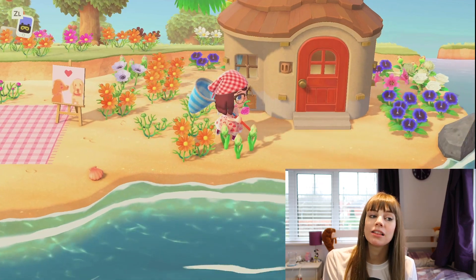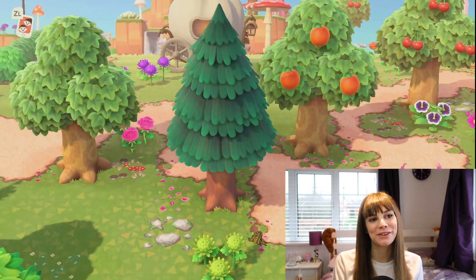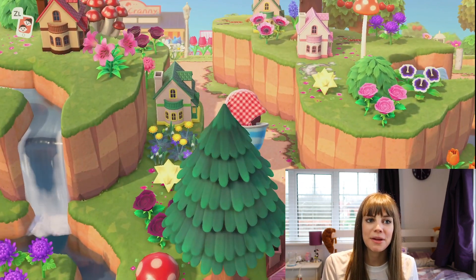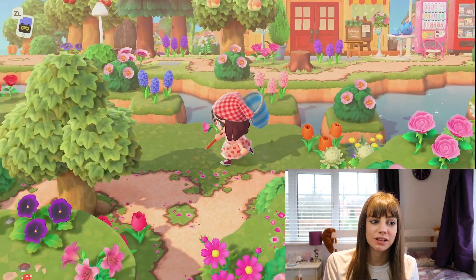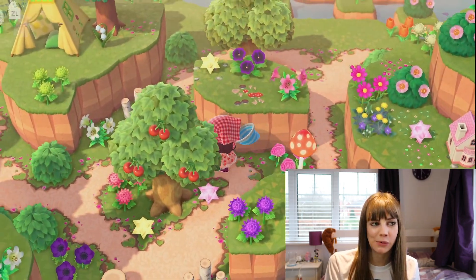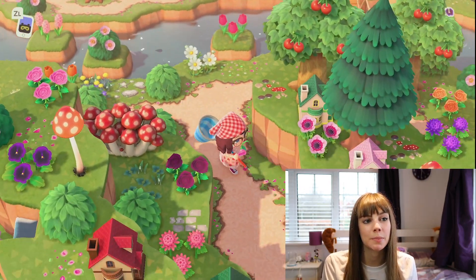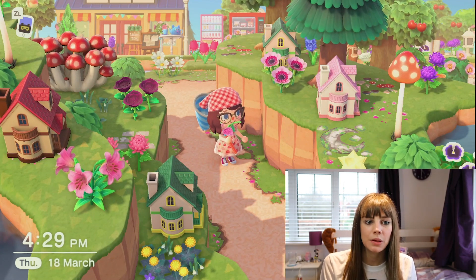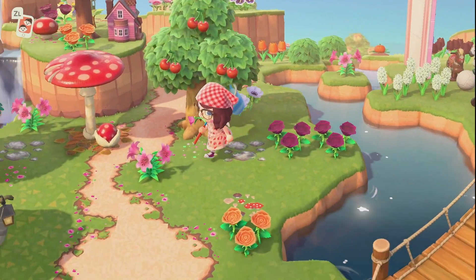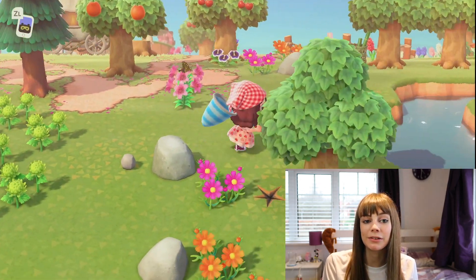I've got a few houses on the beach as well that need moving around - they're just there until I think of somewhere to put them. Over here I've got this little fairy area, so these little fairy houses for them to live in. Toy Day stuff was really lovely and it really adds to my island - it just makes it that extra bit magical having these little small houses and tents scattered around. As you can see with my flowers I'm kind of trying to stick to a pink and purple theme with a little bit of blue and some orange as well.